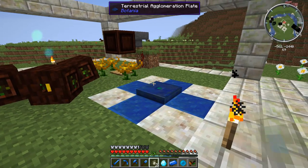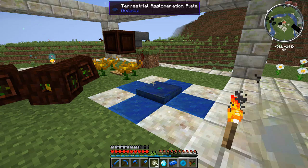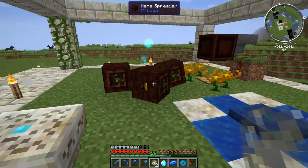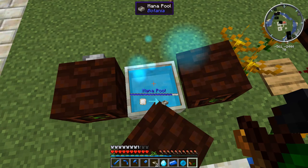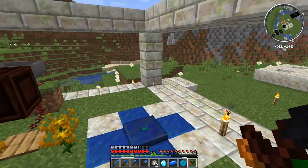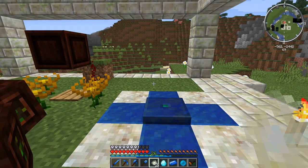Now that we have the multi-block setup, we need to worry about transferring mana to this, because as mentioned, this thing is a mana hog. It's going to take about half a mana pool of mana per Terra Steel. Looking at how much I have right now, I should have a sufficient amount, but it's definitely going to drain a majority of my mana — which is one of the reasons you're not going to be making a ton of Terra Steel early on. But it's only going to take one, so we should be okay.